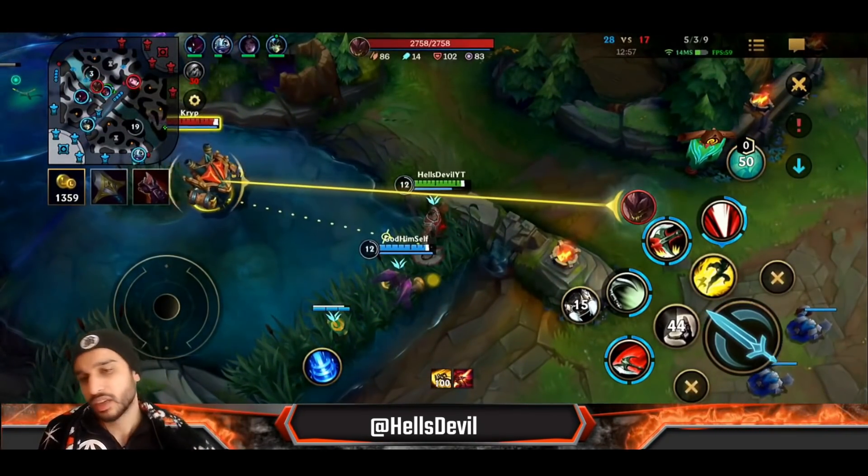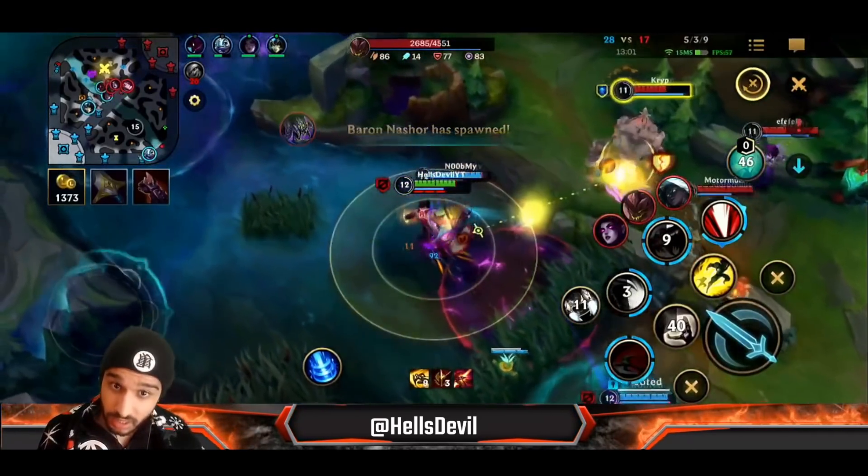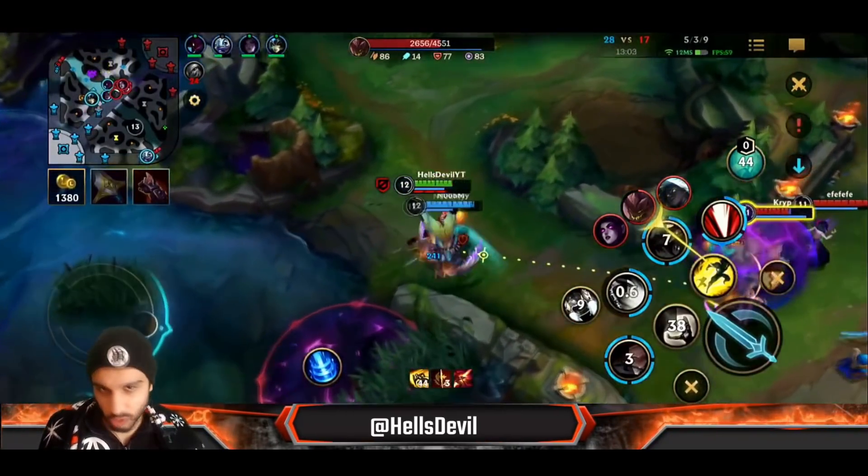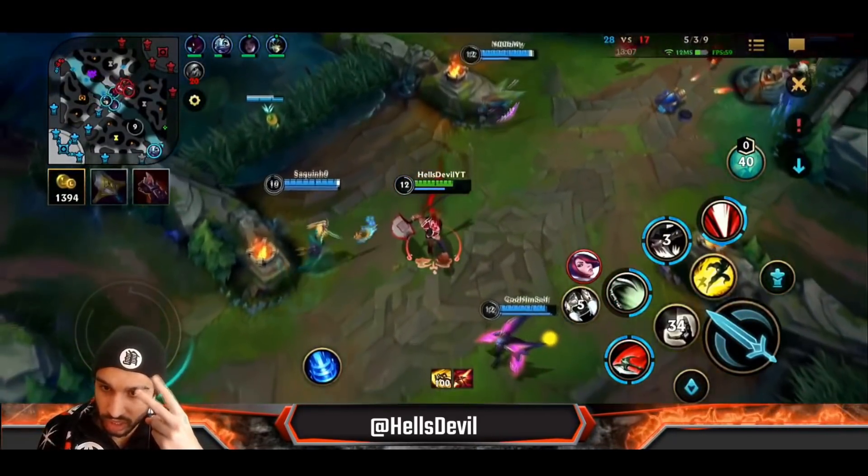I'm waiting in the bush — basic attack, second ability, hook, basic attack. We forced a flash. Remember when I was telling you about the two ways to catch out an enemy? This is the second way.